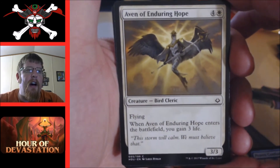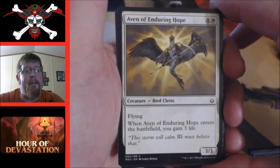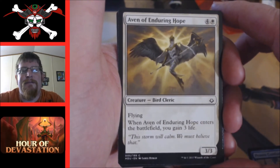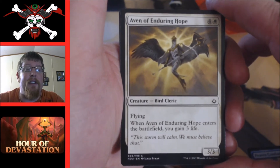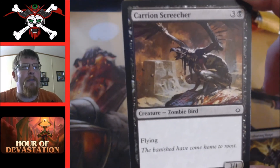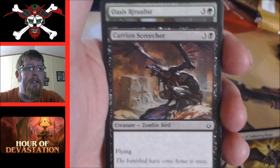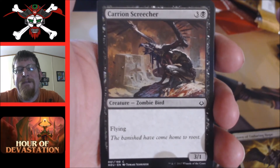Aven of Enduring Hope — five cost three three with flying, and when it enters the battlefield you gain three life. Life gain isn't bad. There's that horse card where if you gain life at end of your turn you get a five five horse — I don't think there will be a horse tribal anytime soon, but it'll be a card to be reckoned with in sealed at least. Carrion Screecher — four mana three one flying. A little bit high cost; I'd rather have a three three for four, but you know, I'm a little greedy.